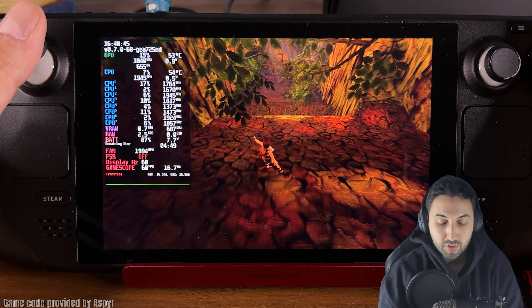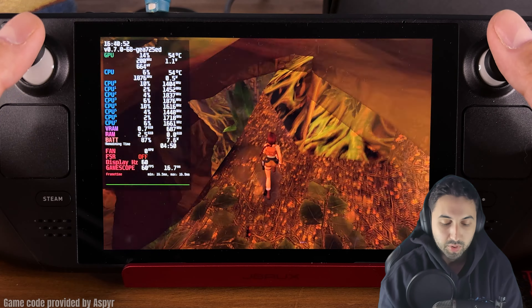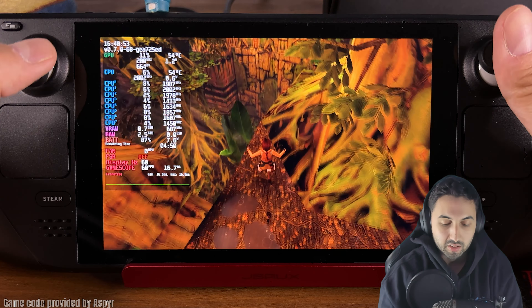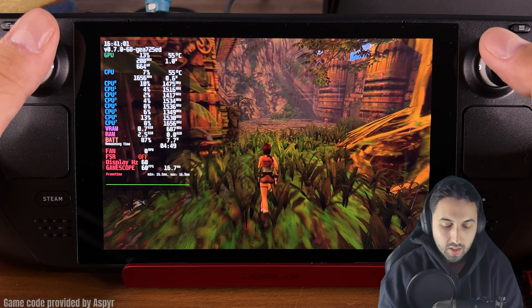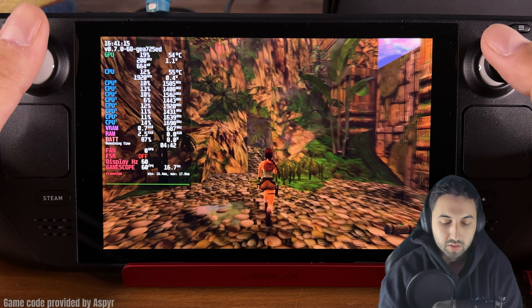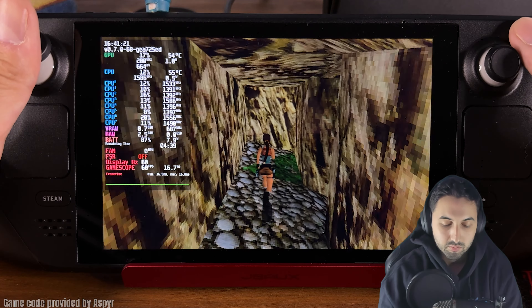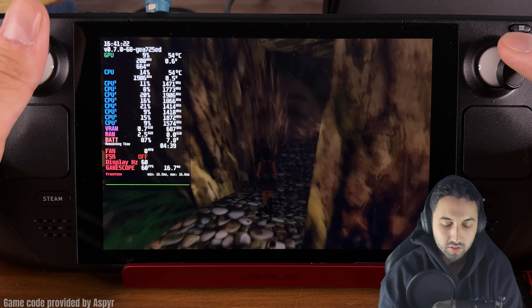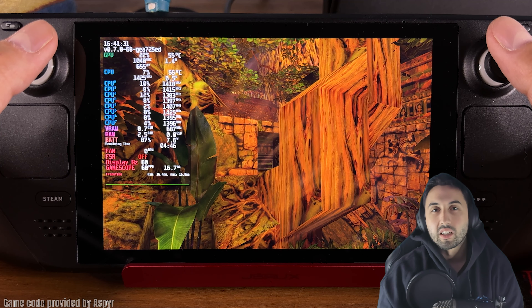And if you want to play the other games in the franchise, they work really great with some adjustments in some cases — I have videos on that. Please take a look; you'll be surprised at how well many of the Tomb Raider games work on the Steam Deck. The only ones with issues were the first ones — 1, 2, and 3 — but this is sorted out with this remaster. You can also play at 30 FPS on the original graphics if you're interested. Thank you so much for watching, and I'll see you next time.